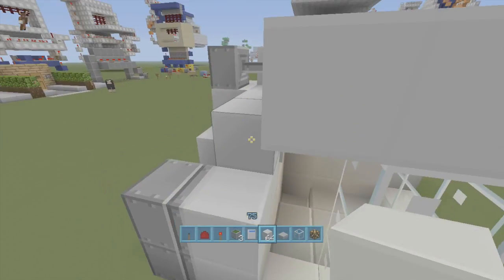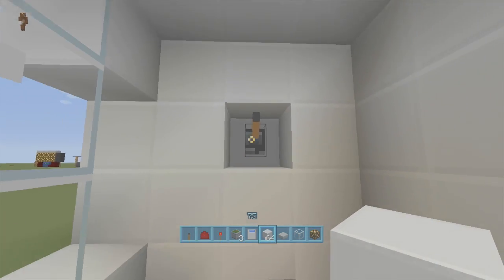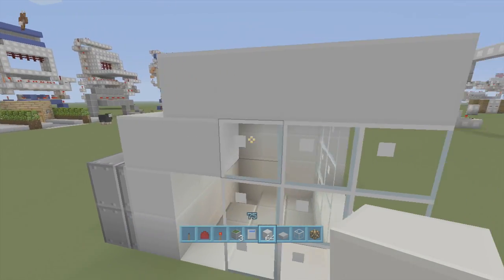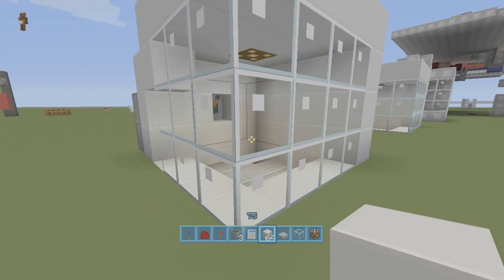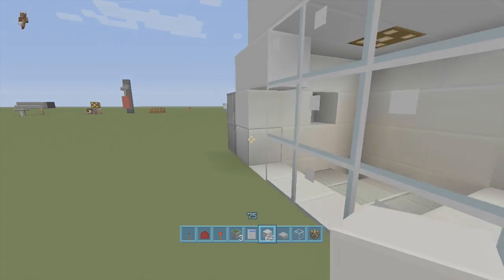And then put one more block of choice right above our door. So when we go inside, click it down, and there we go — our shower stall. Beautiful. All right guys, that's the whole tutorial. If you enjoyed this video, leave it a like and subscribe to stay tuned with my newest videos. And guys, make sure you leave in the comment section below if you like the plastic texture pack or if you want me to stick with the default texture pack. All right guys, peace.